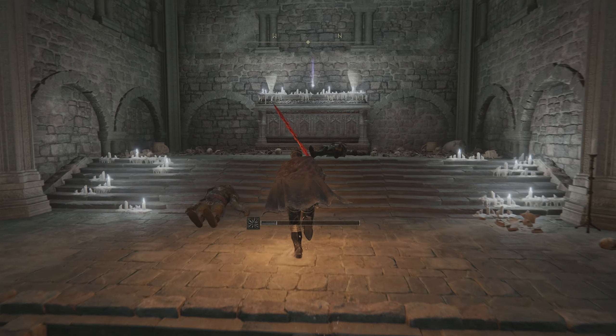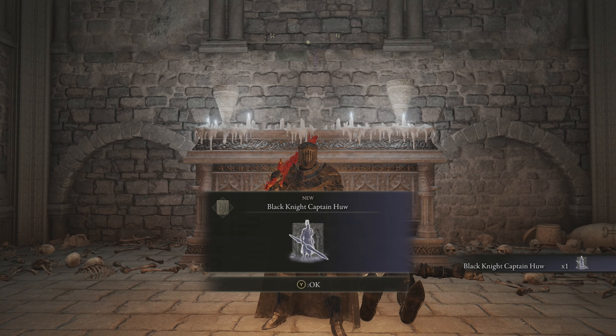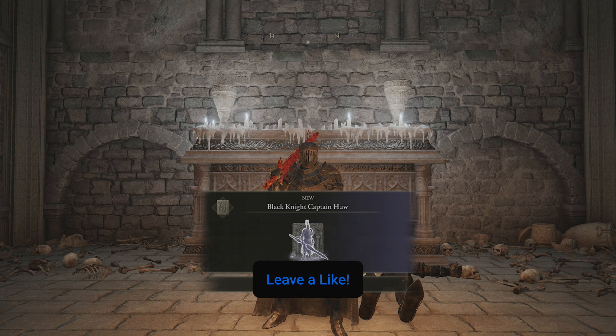You're going to see an item on top of the coffin right here in the back of the room, and that item is going to be the Black Knight Captain Hugh Spirit Ashes. That's where you'll find them here in Elden Ring.